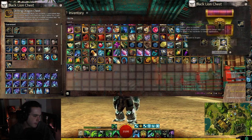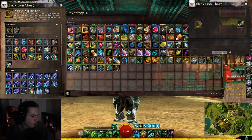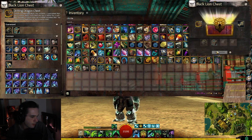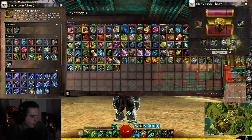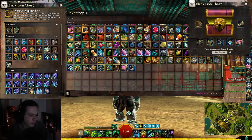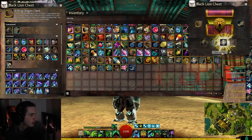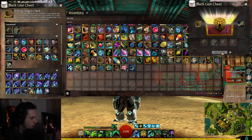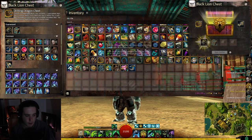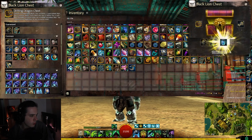Primers aren't too bad. Some more Transmutation Charges. Revive Orb and a Tyrian Exchange Voucher. A Weapon Unlocked there. There's End of... Oh! We got a Magical Shield — nice. But that was an End of Dragons Material Bag in the last one. We have hopefully ten more keys and we'll get the new Jade Bot Skin in those ten keys. Another Wardrobe Unlock and another Weapon Unlocked there.